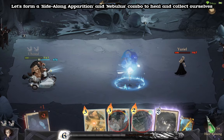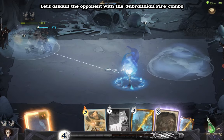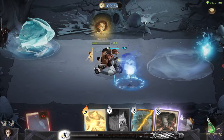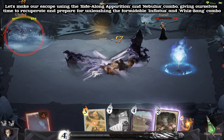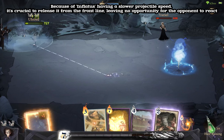Let's form a Side-Along Apparition and Nebulas combo to heal and collect ourselves. Let's assault the opponent with the Gubrathian Fire combo. Let's make our escape using the Side-Along Apparition and Nebulas combo, giving ourselves time to recuperate and prepare for unleashing the formidable Inflatus and Whizbang combo. Because Inflatus has a slower projectile speed, it's crucial to release it from the front line, leaving no opportunity for the opponent to react.